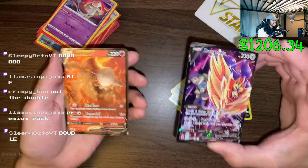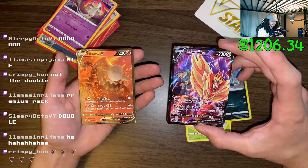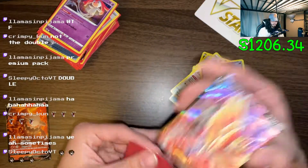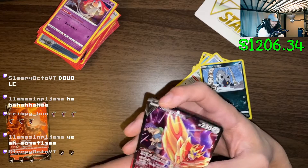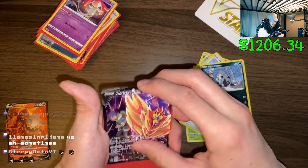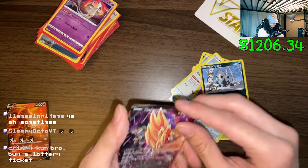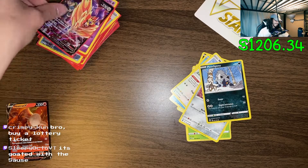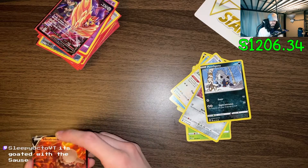I've never seen back-to-back V's in a pack before. I saw this card and was like oh cool, I got a Zamazenta V - and then I saw another shiny card behind it. Gotta protect the juicers - this card is not happy with this sleeve. I almost just bent this card. Buy a lotto ticket - I mean I can't, I'm using all my luck right now.